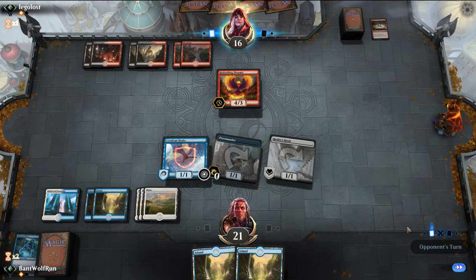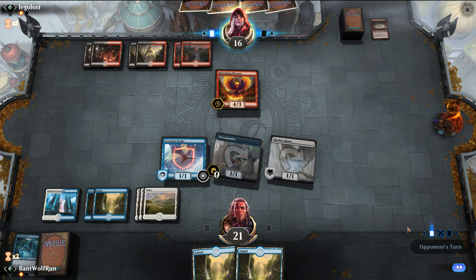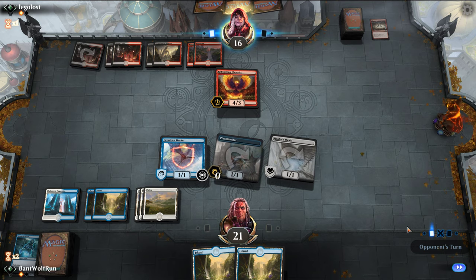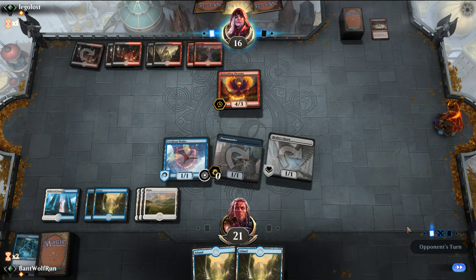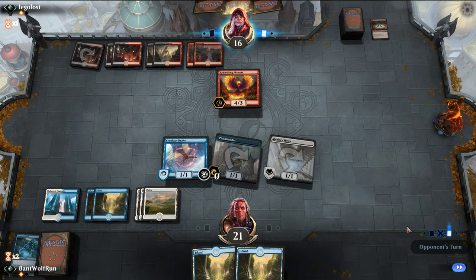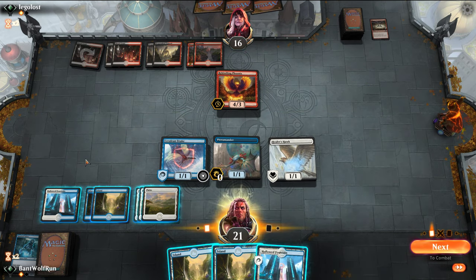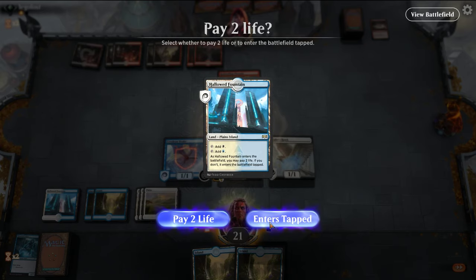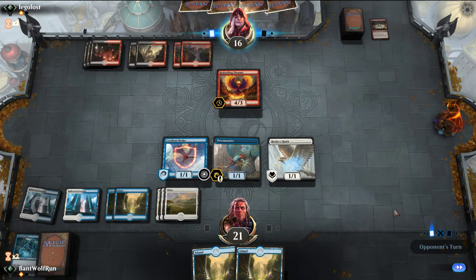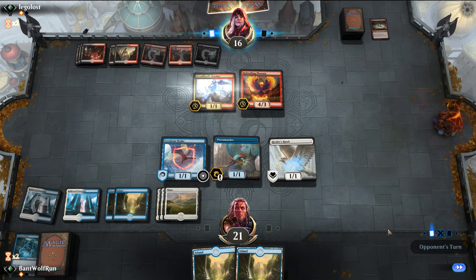We hadn't seen Fry, but it was probably a logical assumption. We have drawn way too many lands this game — and so has our opponent. This is tricky. I think we just have to block like this, because the problem is we trade, and then it kills our Pteromander and we don't get a chance to adapt it.